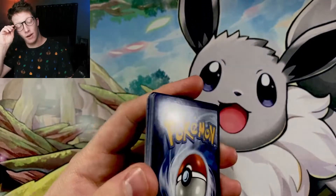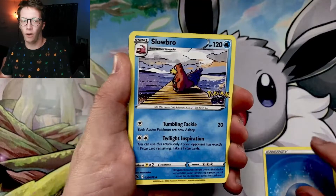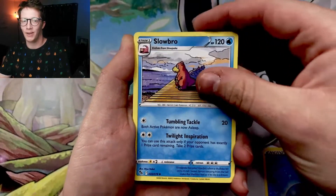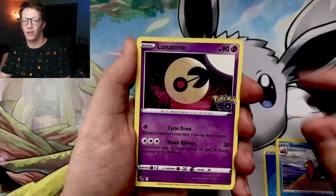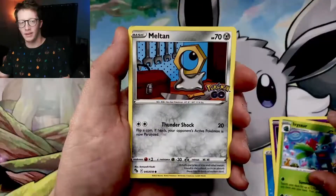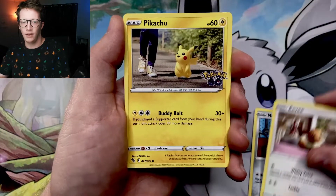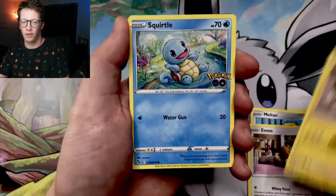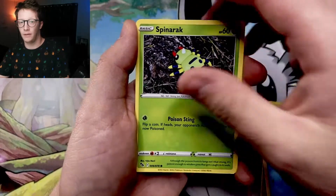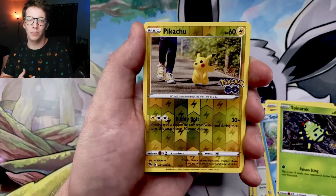The best pull of the entire video is coming right here. We have an Energy. Slowbro. Lunatone. Ivysaur. Meltan. Eevee. Pikachu. Squirtle. Spinarak. Reverse slot is a Pikachu. So still no Ditto from the entire opening.